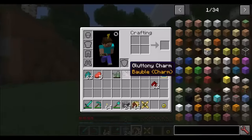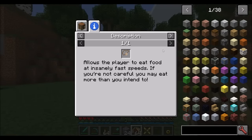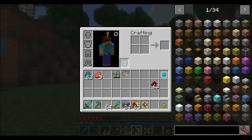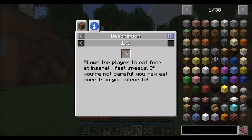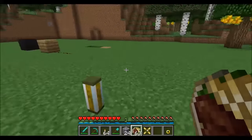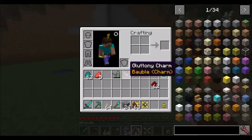Two more charms to show you. The first is the Gluttony Charm, which basically lets you eat faster. The tooltip warns to be careful because you may eat more than you intend to with this charm, but it definitely makes you eat faster.